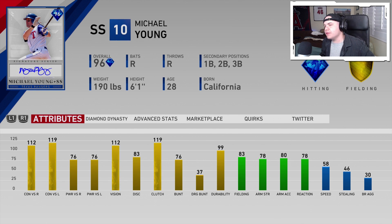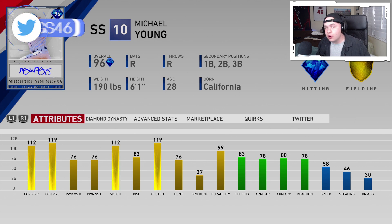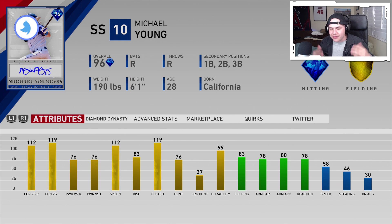Alright, we got Michael Young on the squad today. If you're unaware about Michael Young and how you unlock this card, you can either buy this card straight up on the market — he's gonna be hella expensive — or you could go 12 and 0 in Battle Royale and hopefully get him out of that flawless BR pack.